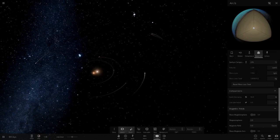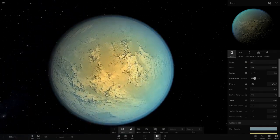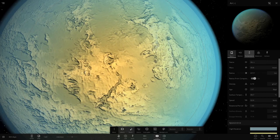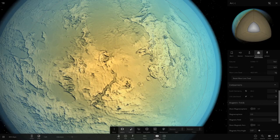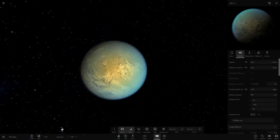Next is Arc C - another warm planet at 80 degrees, a little smaller than the previous one. It reflects quite a lot of light and has 84% Earth similarity.